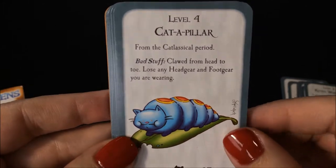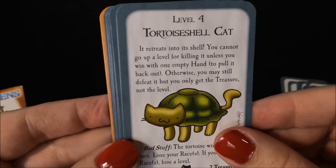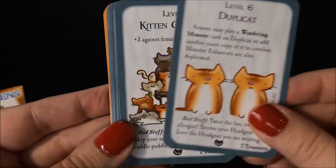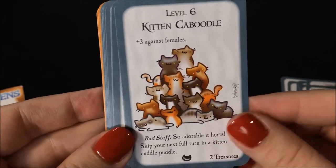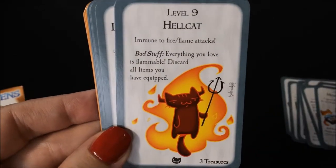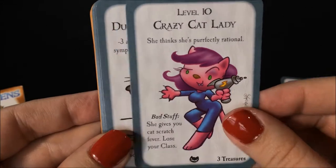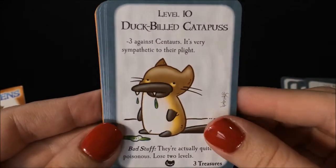We have Kitten Whiskers. We have Cat-A-Pillar. Tortoise-Shell Cat. We have Duplicat. We have Kitten Caboodle. We have Musical Act. Hellcat. Crazy Cat Lady. Duck-Billed Catapus.